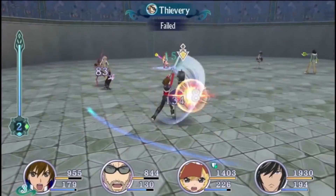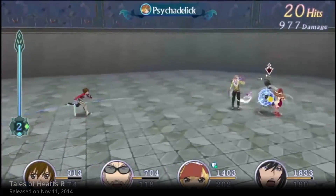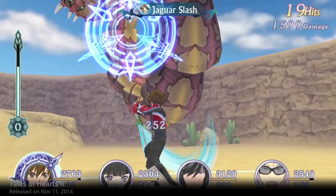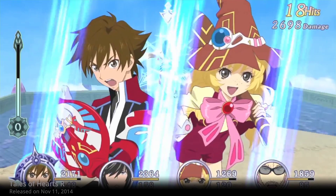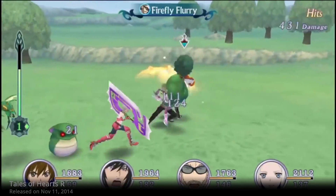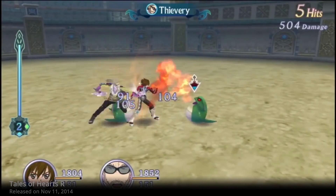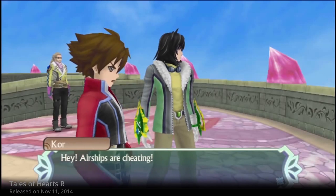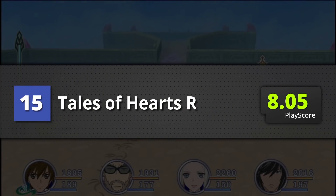Ranked 15th is Tales of Hearts R. The long-awaited Western release of this Nintendo DS classic is a joyous time for JRPG fans on the Vita. Combat is superb! It's much like the other games in the series — a mix of real-time action and RPG elements used to bring about that signature Tales action. With an interesting story, it sure is a classic. A PlayScore of 8.05.